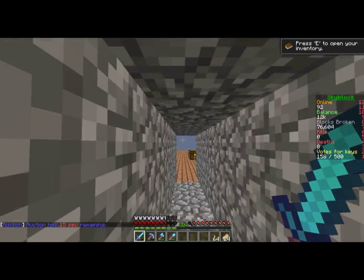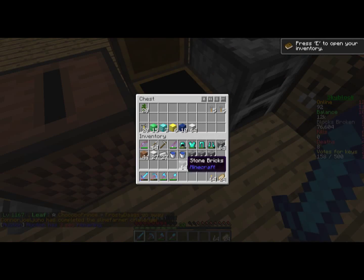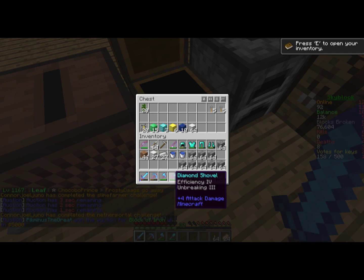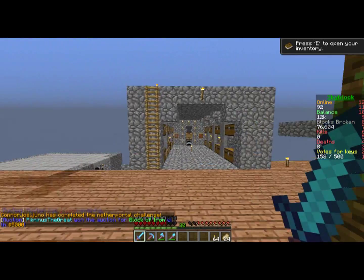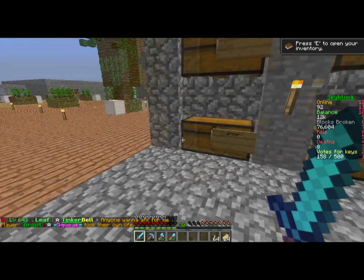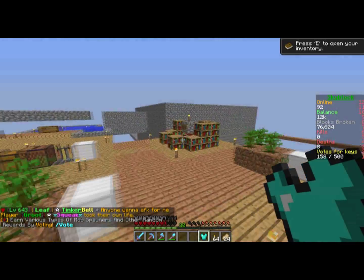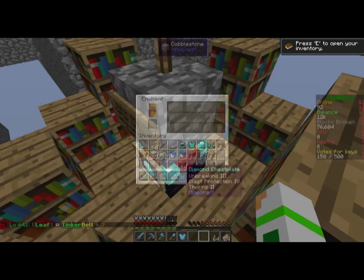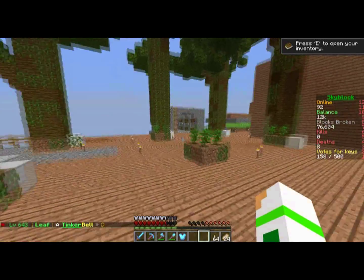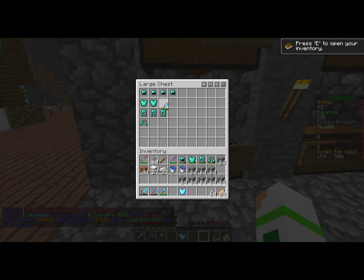We should enchant something. We have a good sword, a good pick, we have good everything actually. I guess it's time to start doing armor. Let me go get a chest piece and see if we can get a good chest piece enchantment. Breaking three, Blast Protection four, Thorns two — I'm actually okay with that because hopefully soon we'll be doing a bit of PvP, which would be nice to have.